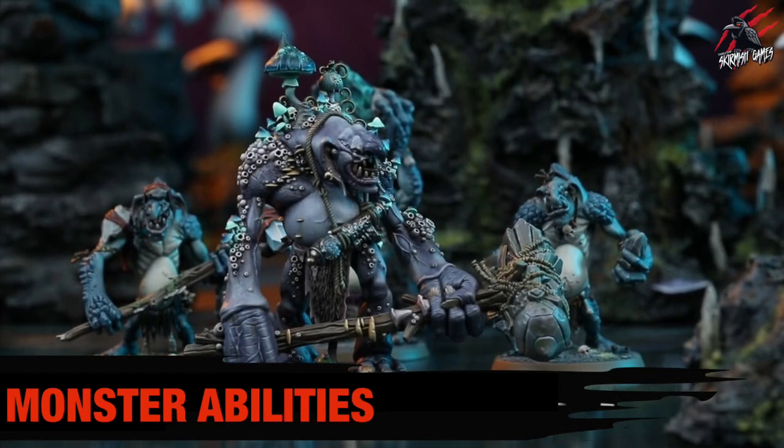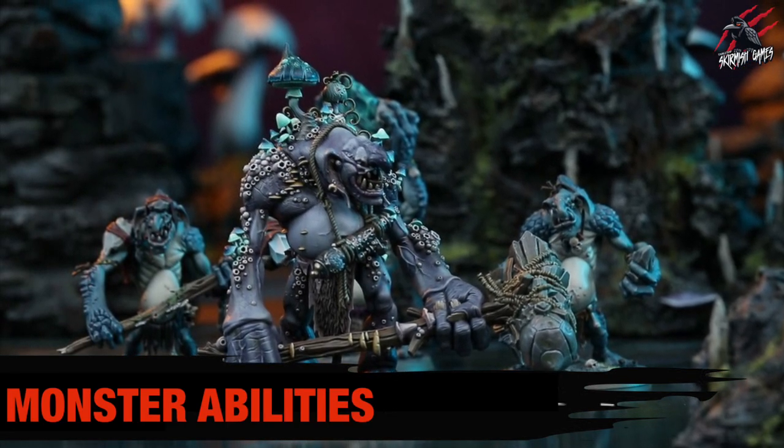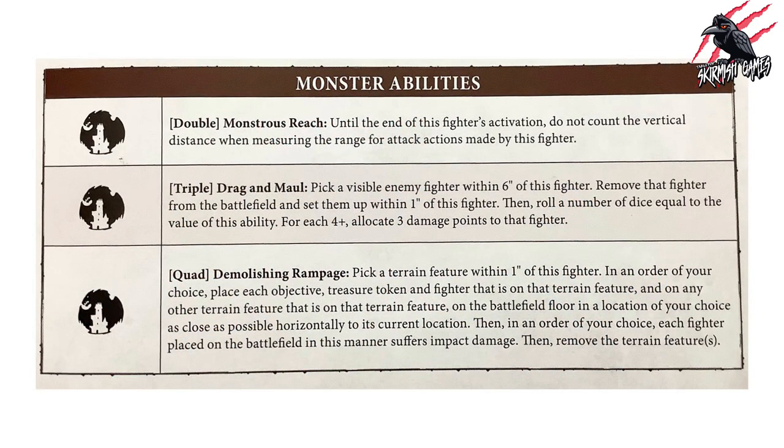Monsters can't use regular universal abilities. Instead, if there are any monsters in play, they can use three monster abilities. Let's read through each one — when we go through the individual monsters afterward, you'll know that each monster can choose to use any of these three abilities in addition to their own specific ones.